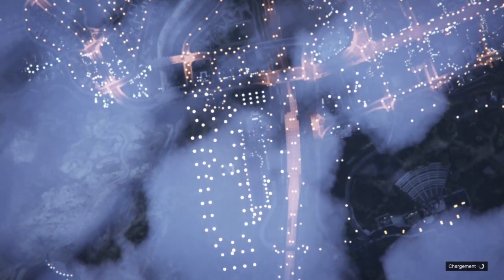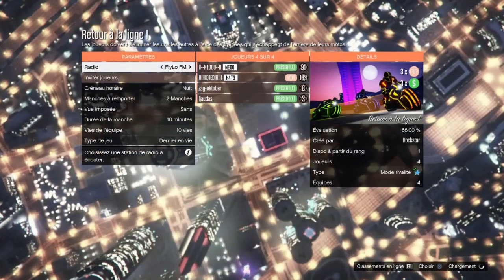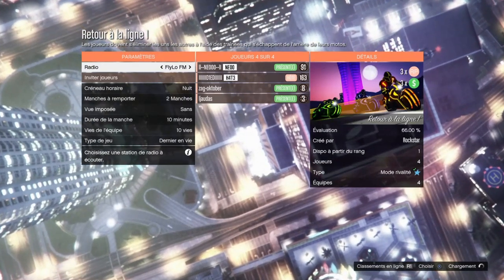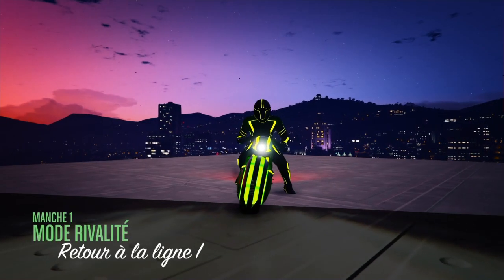Il faudra avoir le type de salon en salon public et lancer en session publique, pour que les gens vous rejoignent plus facilement. Si vous avez des amis, vous pouvez inviter en session sur invitation. Si vous n'avez pas d'amis, n'hésitez pas à lancer en session publique : les gens vont vous rejoindre beaucoup plus facilement et rapidement.